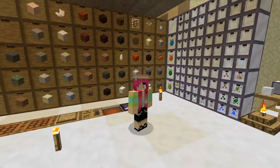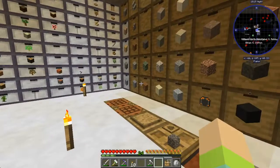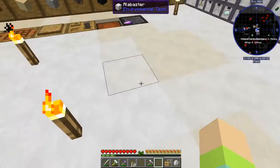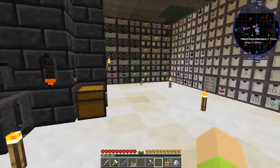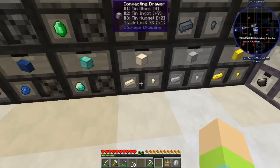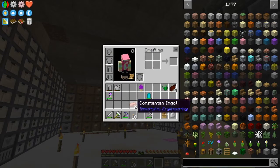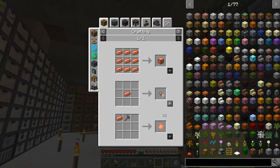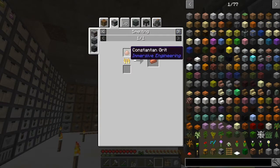I went ahead and got a bunch of inferium essence. I was trying to get the constantan for the thermoelectric generator, but I went mining and I haven't gotten very much tin. We need tin and copper — we only have seven ingots. So I looked at how else to make this.